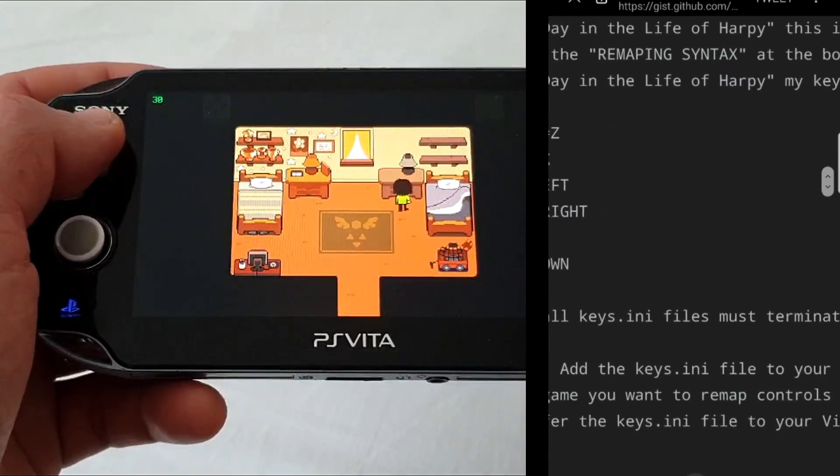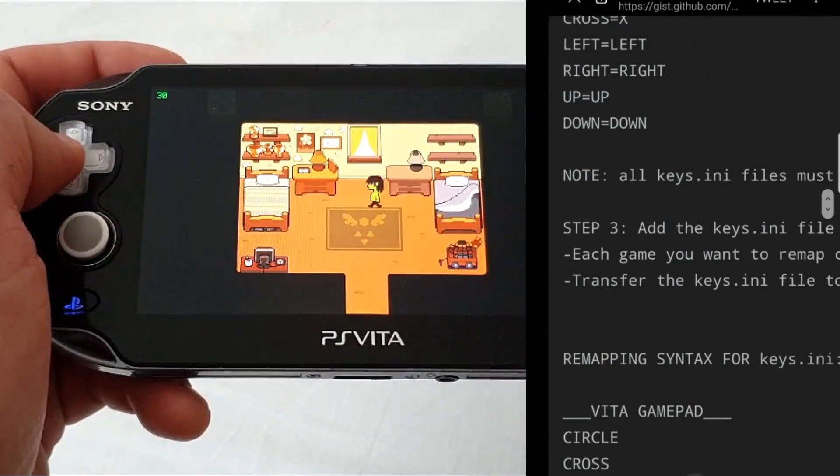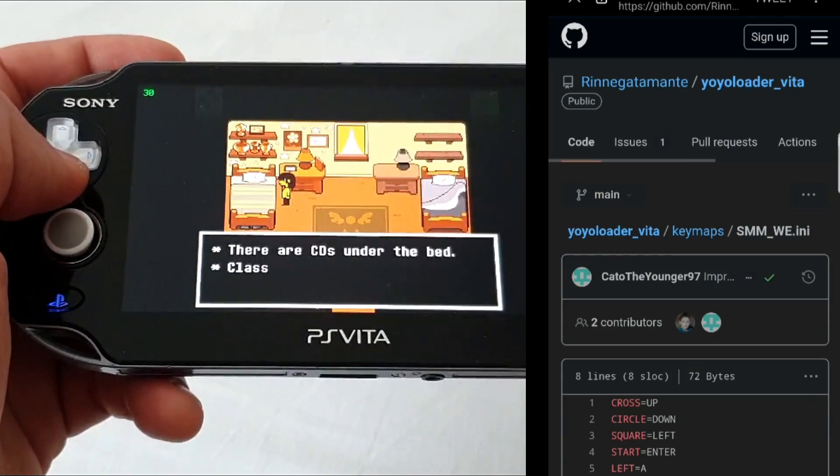In the guide, he was remapping controls for A Day in the Life of Harpy, and he used circle mapped to Z, cross mapped to X, and then d-pad left to left, right to right, up to up, down to down.